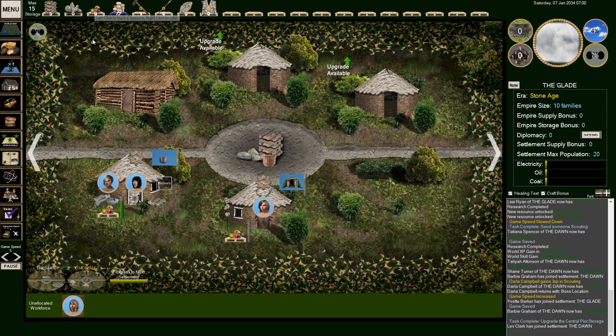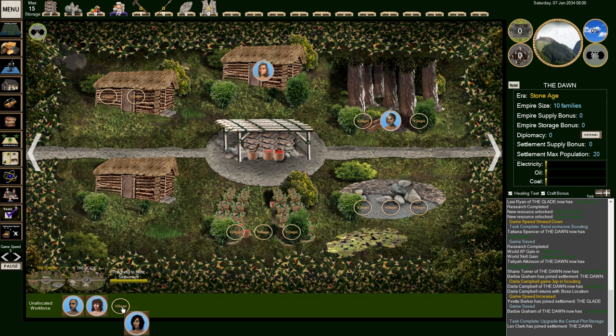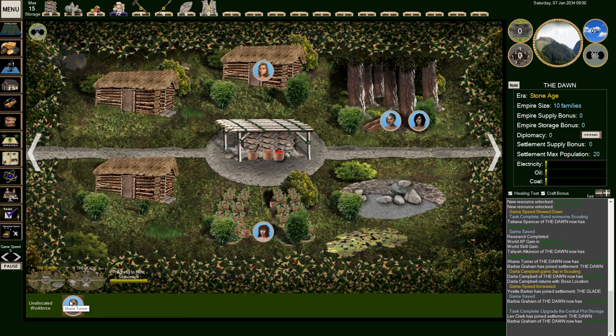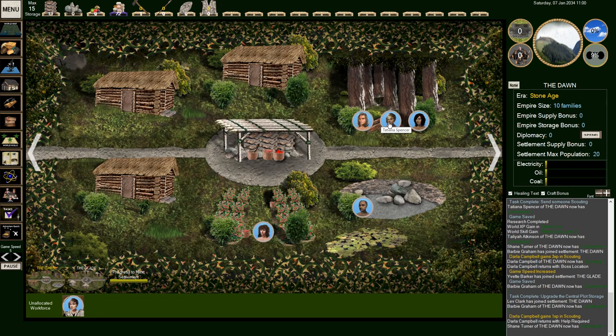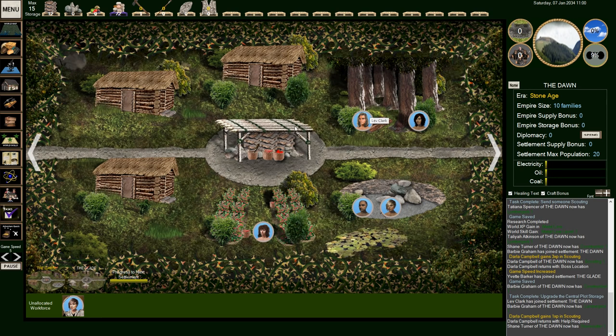We need fruits and vegetables, which we don't have because people are doing nothing. Let's assign someone to farm. Shane, you're lousy — go do that. And this new guy — I want you to go lumberjack. We now have three lumberjackers. Stone cutting — yeah, I need you back over here. And then Darla is back. Darla, did you find anything?